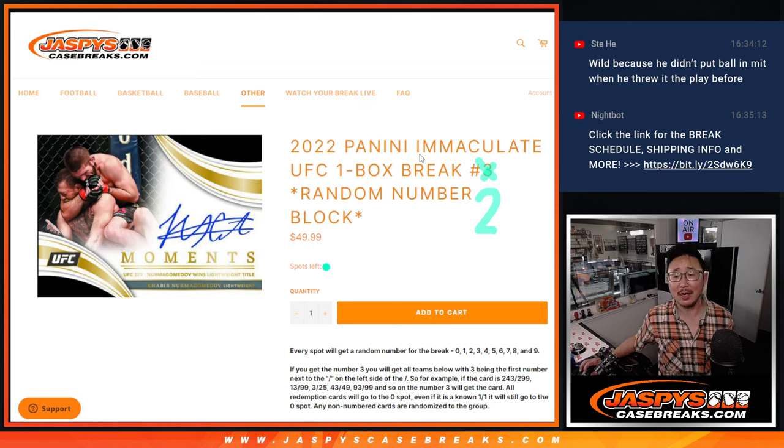Hi everyone, Joe for JaspiesCaseBreaks.com coming at you with a one box break of 2022 Panini Immaculate UFC. Random number block break number two. One box, all number blocks out. Those are the instructions right there if you're not familiar with it. The next one is loaded up in store at JaspiesCaseBreaks.com if you want to run that back.